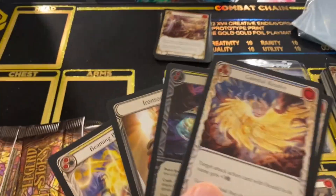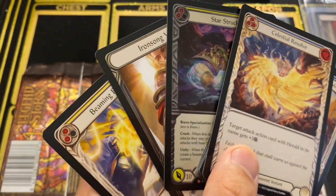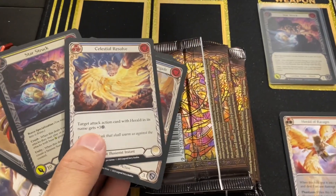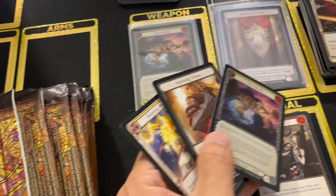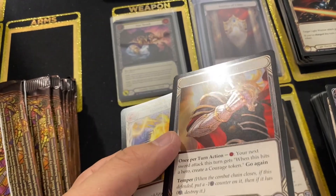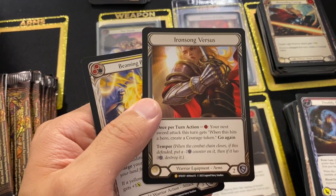Whoa — box three, pack three. Out of nowhere, I thought it was Rainbow Foil, but this is our first Cold Foil Ironsong Versus, and a Starstruck in the same pack. I need to get sleeves for that one. Oh, that's pretty — that's got to be worth more than $38. That's what the Rainbow Foil is worth. It feels like a hit.